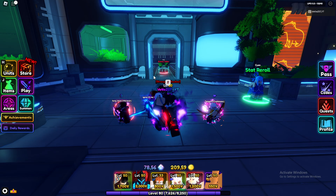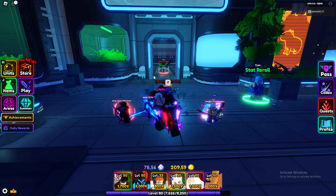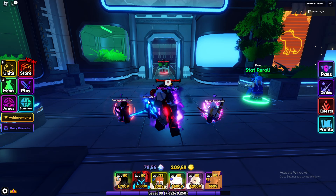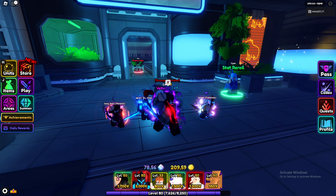Hey, what's going on guys, it's me Vettez07. Today we're going to be doing Egress versus Tengen, which I believe is a good comparison. They're both very high damage meta units. Egress did receive a nerf — I don't know the exact percentages — so he is a lot worse than he was. He is a Secret and Tengen is a Mythic.